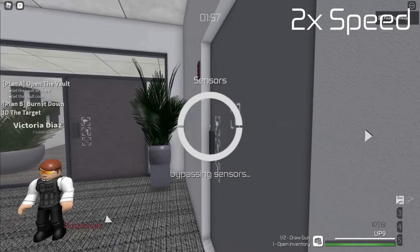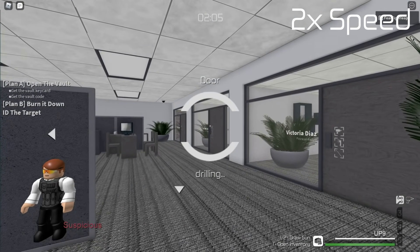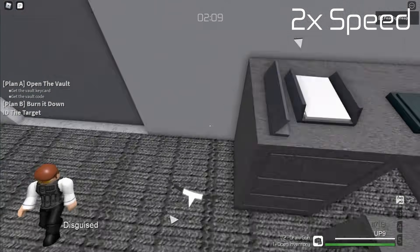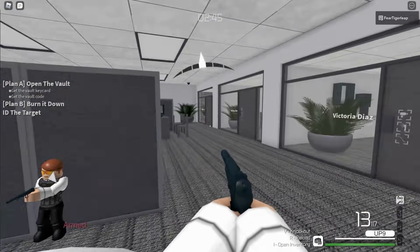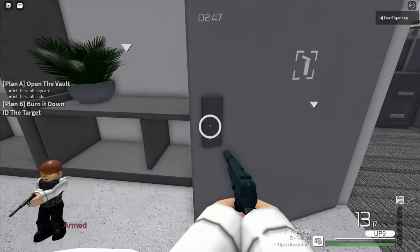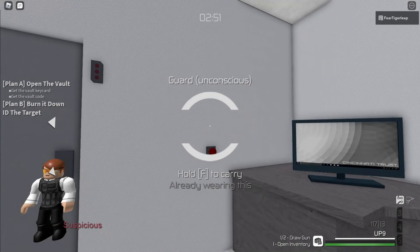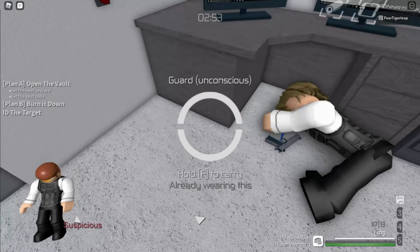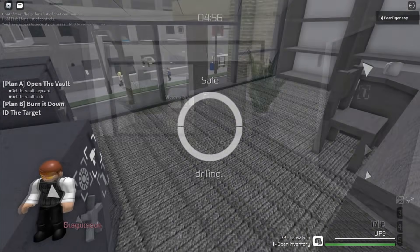The problem with silent drills is that drilled doors are suspicious while open, which means that you can't open drilled doors while anyone else can see them. If you drill this door and then open it, the operator will get suspicious even if you disable the sensors, so you still have to be fast. When you're inside a closed room, you don't know if there's anyone outside who can see the door, which makes silent drills even more risky.